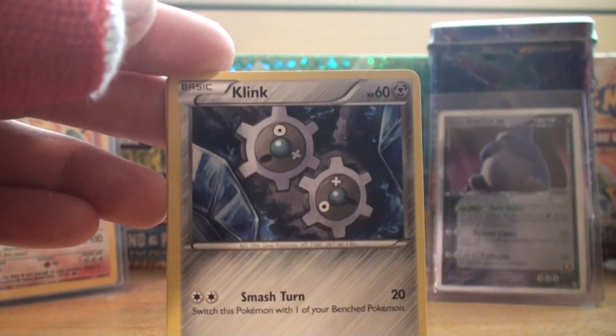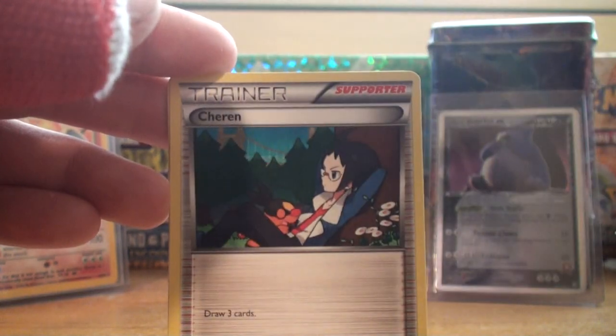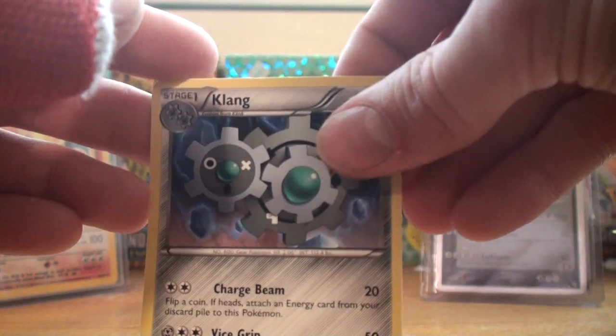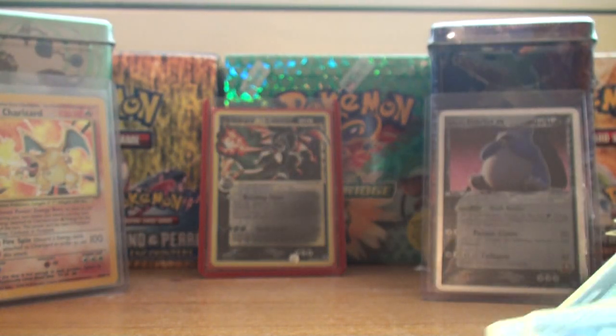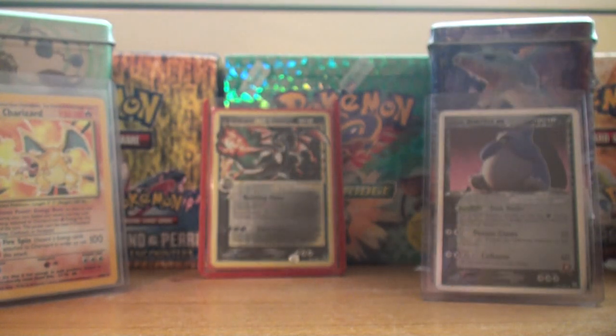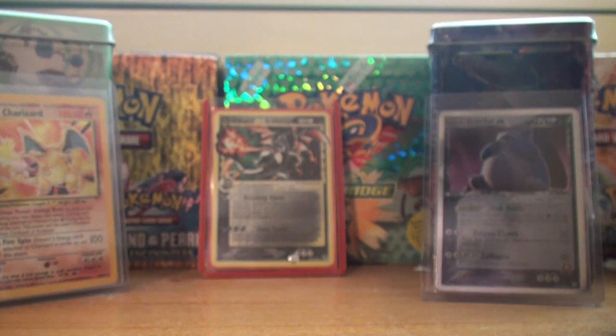We've got Torchic, Zorua, Clink, Old Amber Aerodactyl, ooh Charon — that's very nice, set that off to the side, they're always good and handy — and Klang. The reverse is Torchic, and the rare is a Galvantula, which is not too bad. I was about to say Electabuzz for a sec, and I was like wait — there's definitely no Electabuzz in this set, or many semi-recent sets.